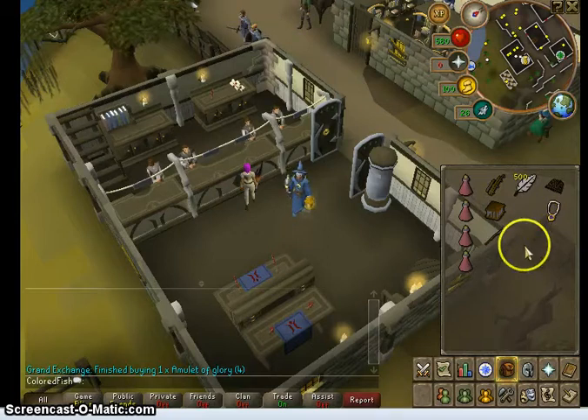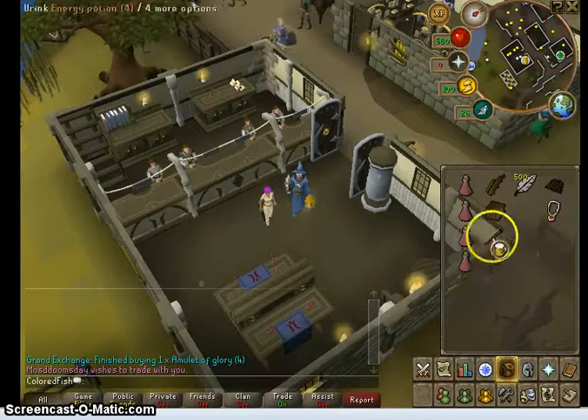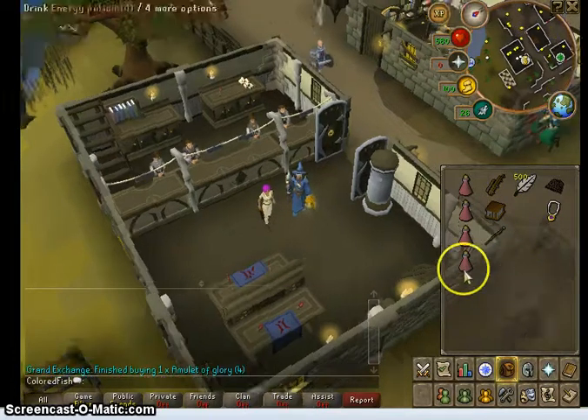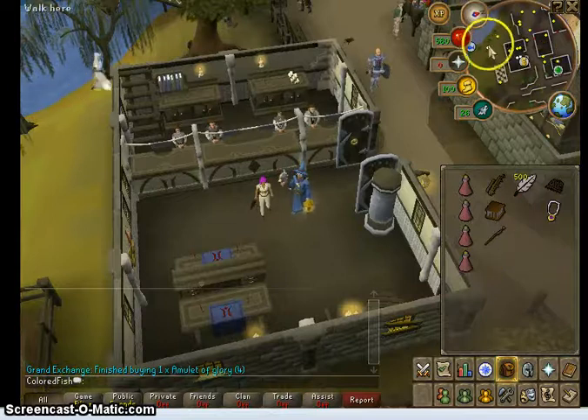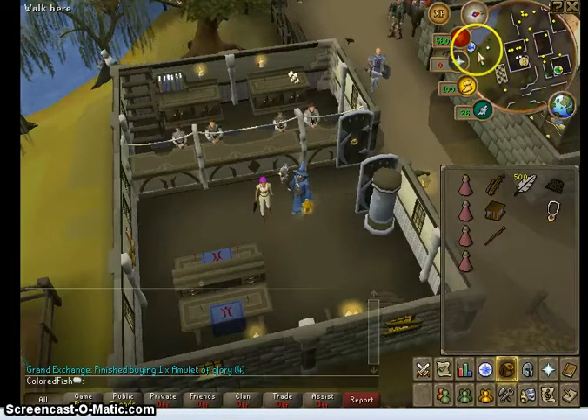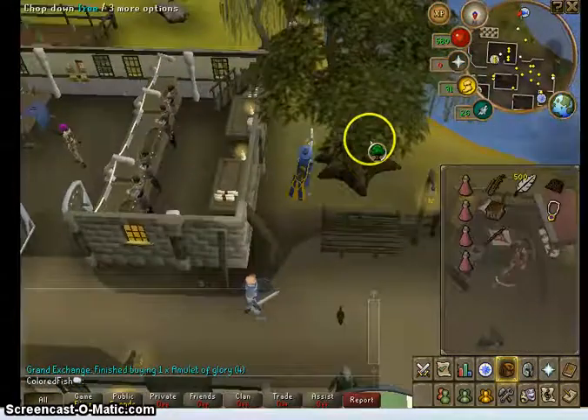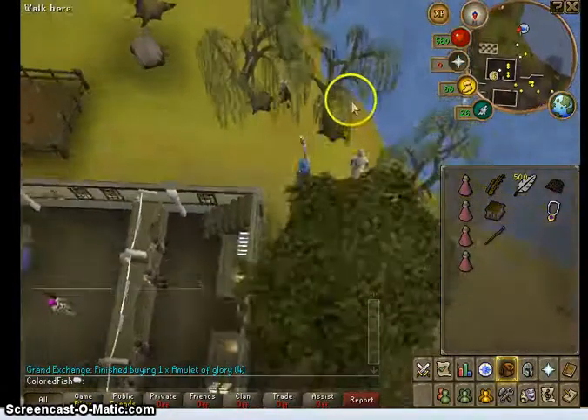In order to get to Draynor, you can either use one of these, which is an Amulet of Glory, or you could use many other methods. So now from this bank here, which you would teleport to if you used your glory, you'll run out here to the fishing spot. When you run out here to the fishing spot, you're going to be fishing shrimp from level 1 to 15.